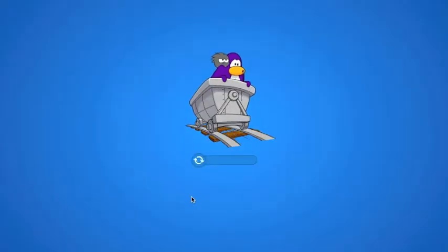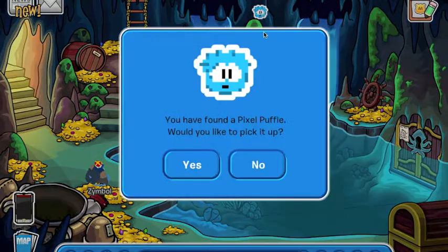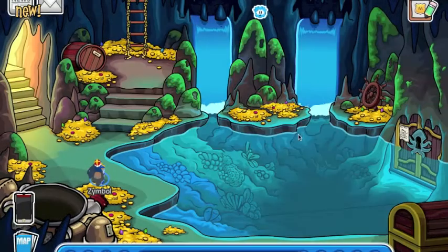Okay, so we're inside. You lose a lot of gold, there's a way out, but on top, right in the middle, is the Pixel Puffle! We should pick it up and it's added to our inventory.